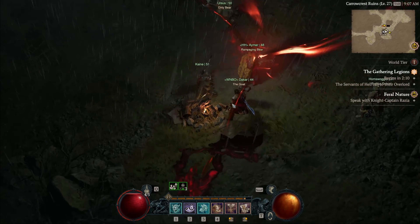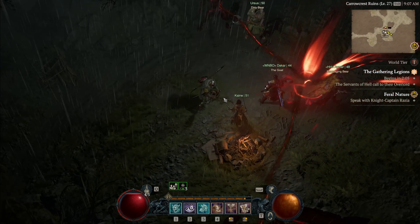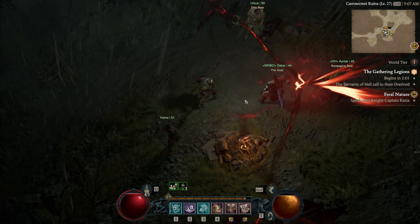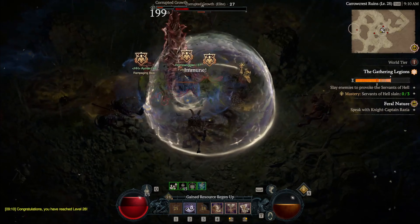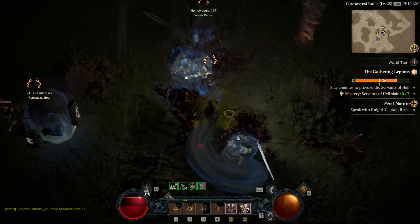As you make your way to the event, you'll find that there's a campfire waiting there for people to gather around and get ready for the event to happen. Once it does, the event will last for roughly about seven to eight minutes. There'll be waves of demons that are summoned that you're required to defeat. And when you do, you'll defeat a bigger demon. And then there'll be bigger demons. And then there's a capstone demon that you'll fight and kill.